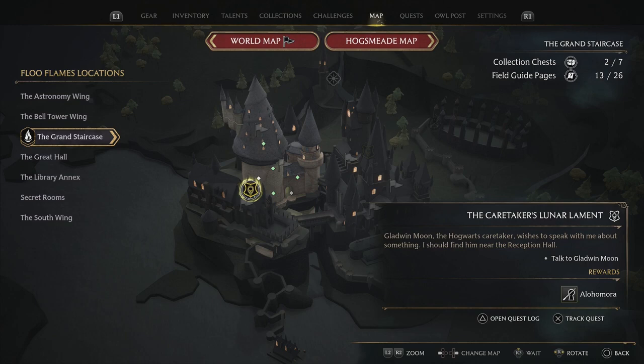You don't have to assign the spell to a slot or anything like that — what you've got to do is walk up to a locked door and then the lockpicking minigame begins.